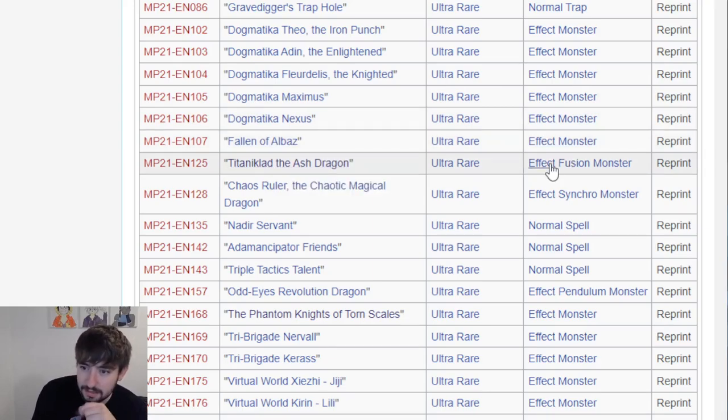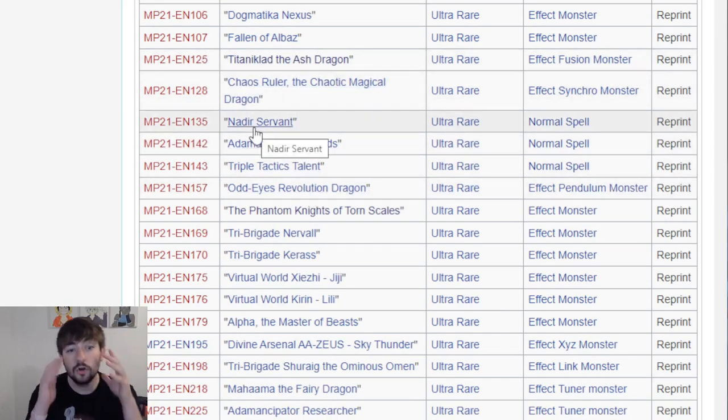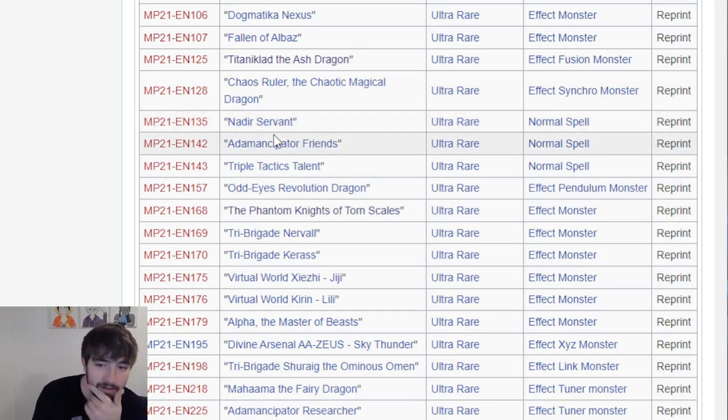Same thing with Titaniclad - nice to have. Chaos Ruler - definitely nice to have, very good generic Synchro 8. Nadir Servant - so happy to see this card here. I think outside of this card, even the Dogmatica package isn't great money-wise. But this card made it horrible - this card by itself to get a playset was like 300 bucks. That's way too much. Very happy to see this here. We have Atemancipator Friends and Triple Tactics Talents - that's another huge one. Odd Eye's Revolution Dragon nice to see. Phantom Knights of Torn Scales nice to see.